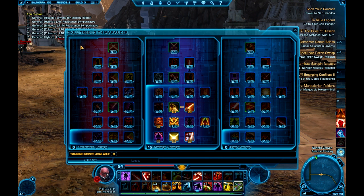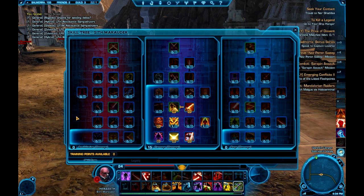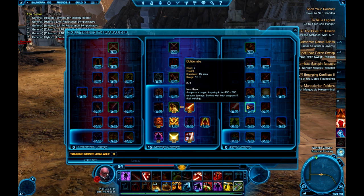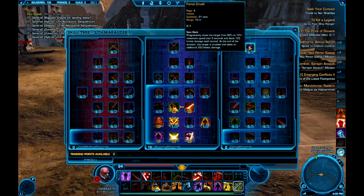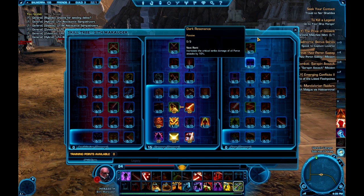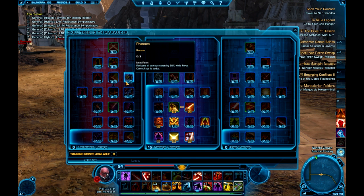I've pretty much maxed the bottom of the carnage tree. I learned that the carnage tree is the PvP tree because it gives the most burst damage — the ability to dish out a large amount of damage in a short time. The annihilation tree gives more DPS, damage over time, based on DoTs that tick on the target — good for leveling, heroics, and flashpoints. The rage tree is what I call the utility tree — it has additional abilities like extra charges and additional Ravage cooldowns, giving more control over your character but less overall damage.